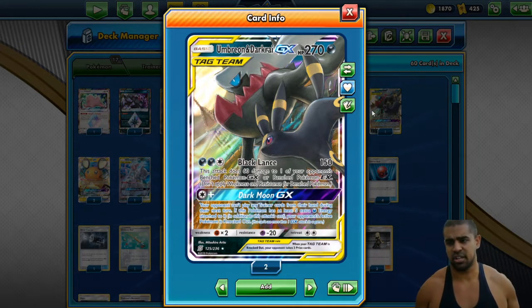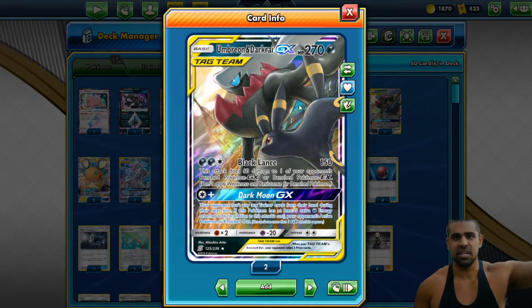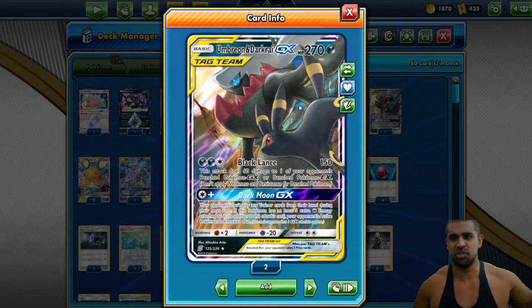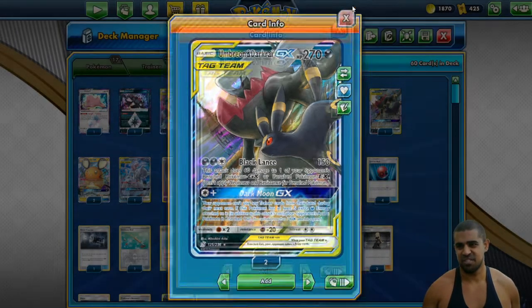Pale Moon GX is absolutely amazing. You can just up-trade into Rillaboom, for example, just do 340 damage — done. Doesn't matter. Toxtricity — dead, doesn't matter. So yeah, that's a really cool attack on Umbreon and Darkrai.